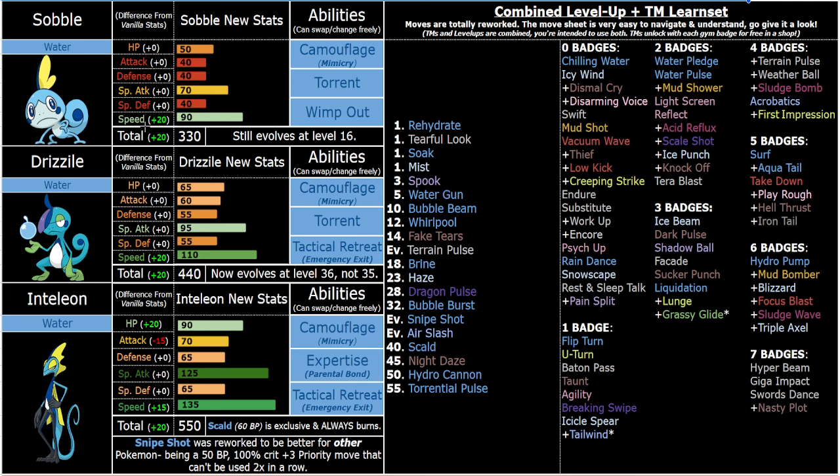Tactical Retreat is great utility. You can use it to set up specific things — like, Tactical Retreat lead with Tailwind: I click Tailwind, they knock me into range, I switch out for free. Then you have three turns of Tailwind to abuse with your allies. Just getting a free pivot is huge in a ROM hack context where you can plan out exactly how the turns are going for a boss fight. He does have Flip Turn and U-Turn for pivoting too, but that takes up a whole turn. With Tactical Retreat you can just send him in and get the free switch immediately.